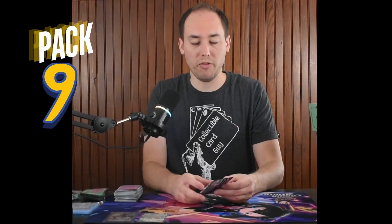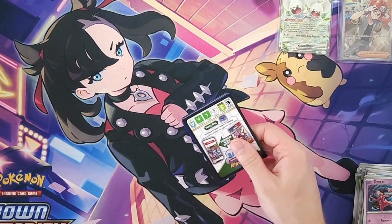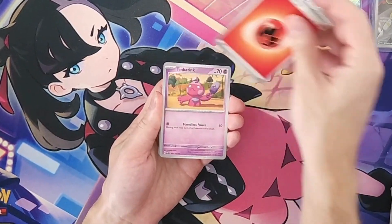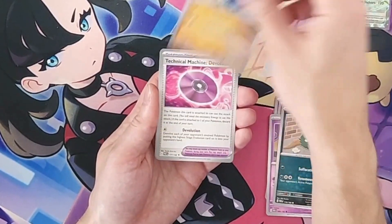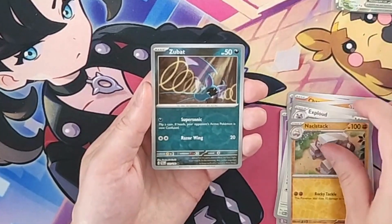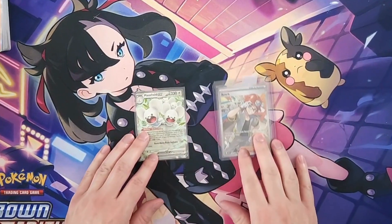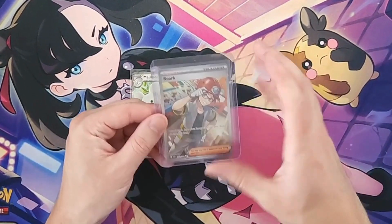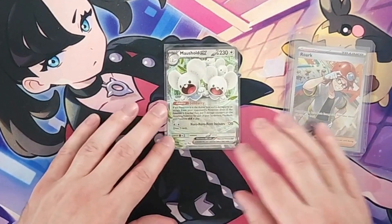On to the final pack of the Paradox Rift Elite Trainer Box. We need another hit — at least two hits out of an Elite Trainer Box is not that great. Pack nine: Slither Wing, Technical Machine De-Evolution, reverse holo Naclstack, reverse holo Zubat, and Volcanion holo rare. Out of our Paradox Rift box, only two hits today.